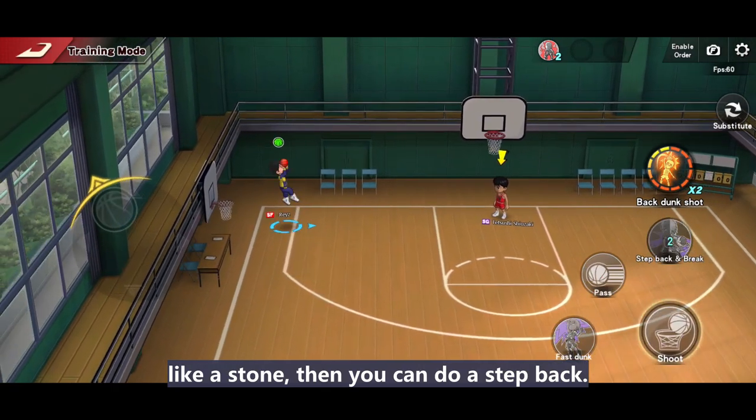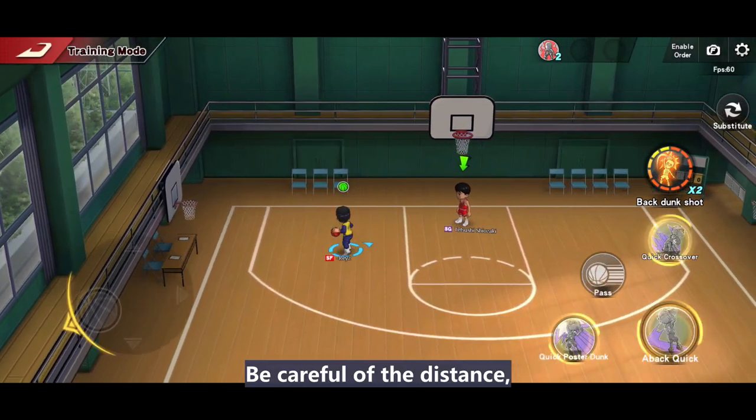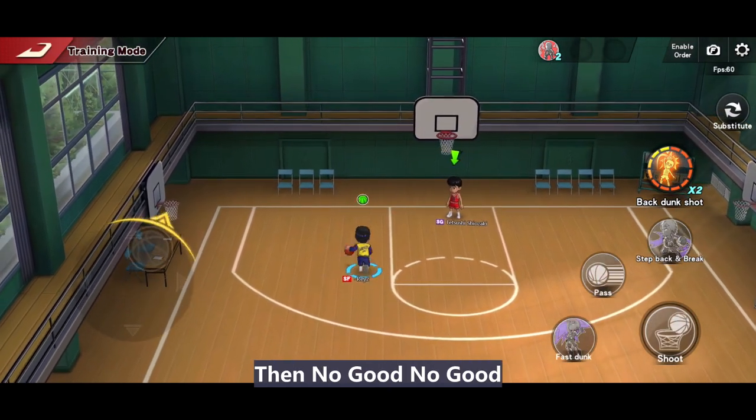This is a great move. While you see the combo defender standing at the paint area like a stone, then you can do a step back. Be careful of the distance — do not step beyond the three-point line, or your teammate will not pass the ball to you again. No good, no good!